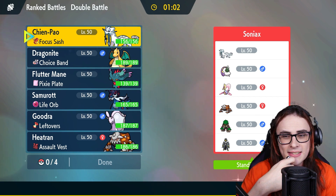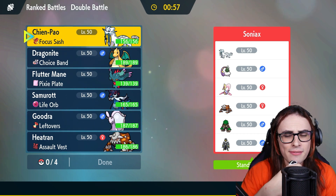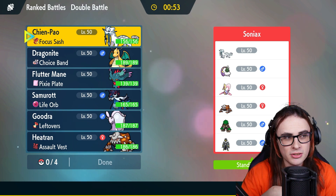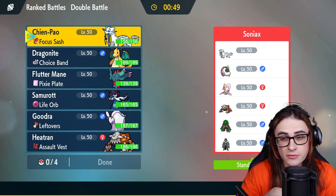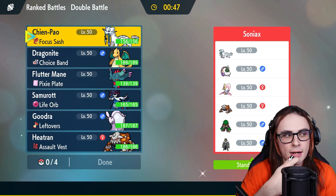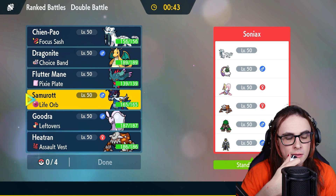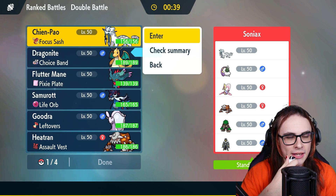Unless it's SD Rillaboom, which I don't think it is in this comp — it's probably AV Rillaboom, some sort of Leftovers Heatran, standard Cresselia with Mental Herb, Torn probably Covert Cloak, Pau is Sash, and then Urshifu is like Mystic Water if I had to guess. Realistically I think my best lead here is probably going to be Chien-Pao Dragonite — it's just such a good lead in most comps, and especially great into these Tornadus comps.